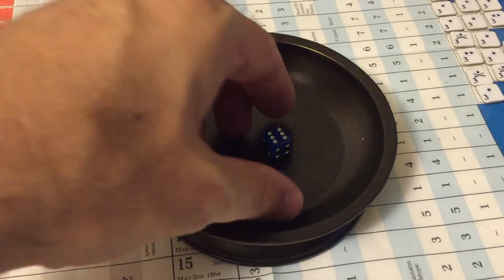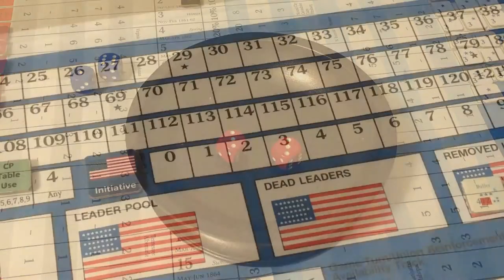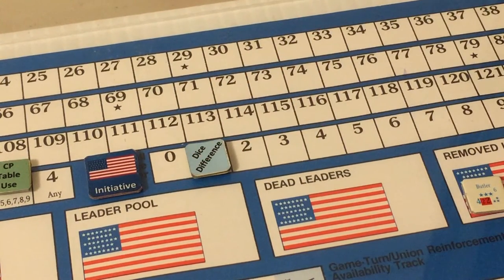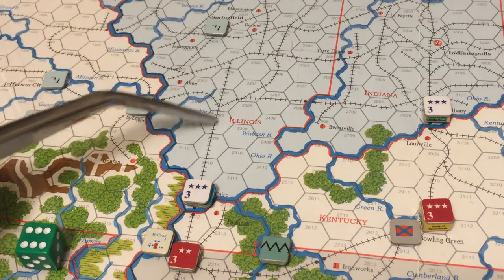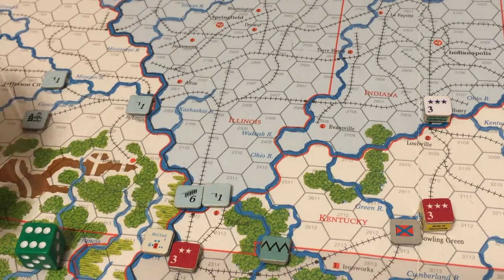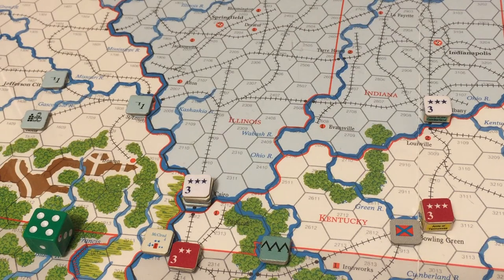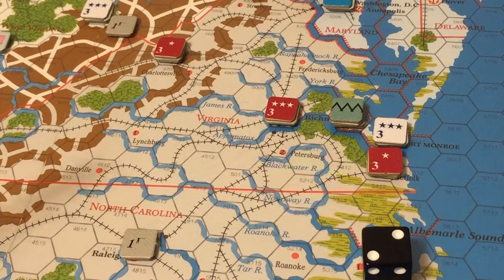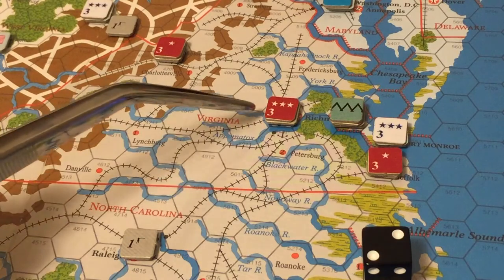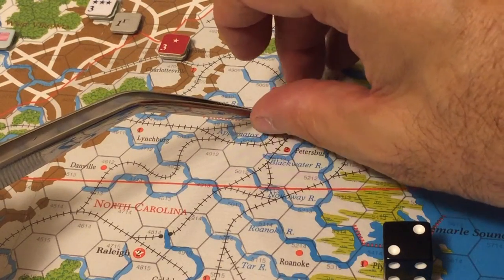Rolling for another impulse: the Union rolls seven. If a seven is rolled and both sides roll sevens, the action phase ends. The Confederates roll six, so the Union wins the initiative. The Union has no leaders or strength points to enter, so it spends its dice difference point and a Western Theater command point to move a strength point through the Illinois rail system to Cairo, now totaling seven strength points with a Union rail capacity of five remaining. The Confederates spend a dice difference point and one Eastern Theater command point to rail-move a Confederate strength point from Raleigh, North Carolina north to Richmond, Virginia, where rebels now have four strength points — leaving one rail capacity point.